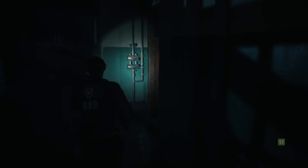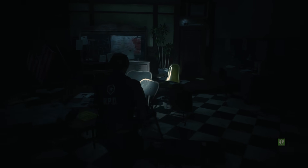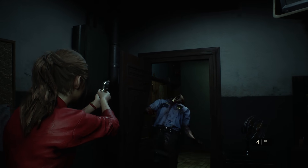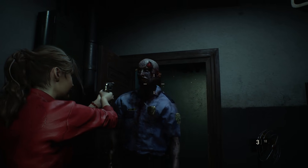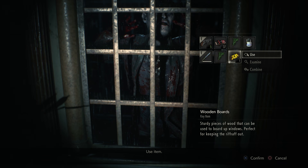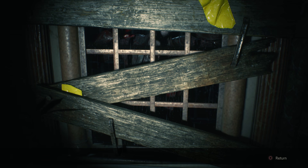Each campaign takes place primarily in the Raccoon Police Department and its immediate surroundings. Due to hardware limitations in the original version, rooms were separated by loading screens that provided some measure of safety from the undead. Now virtually nowhere is safe as the building feels overrun and menacing. Much of it is in shambles with locked doors and broken contraptions. Slowly but surely, boarding up windows, unlocking shortcuts, and solving the many secrets within is deeply rewarding.